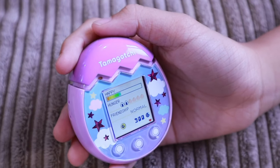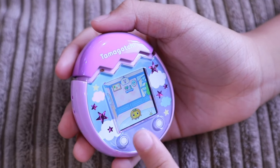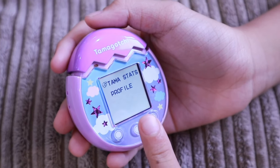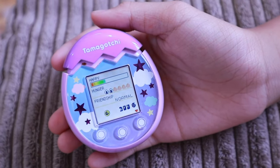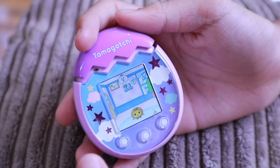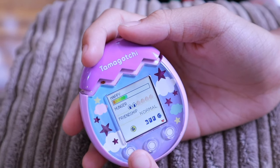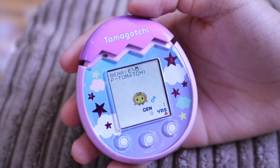Right now he's fairly happy. His hunger is quite low, and his friendship is just normal. That's his stats. So we go to stats — as you click next, this is some more stats about your Tamagotchi.